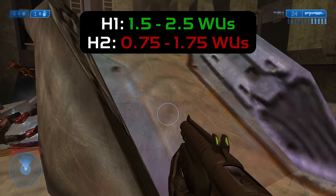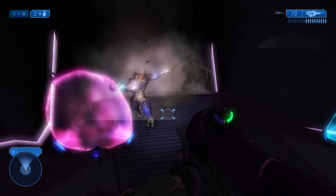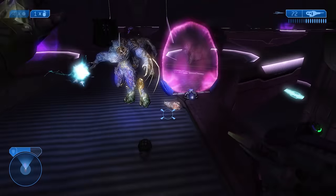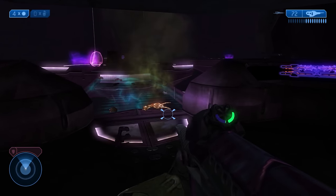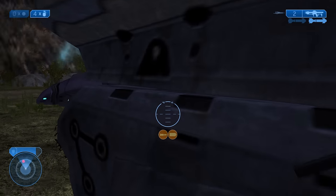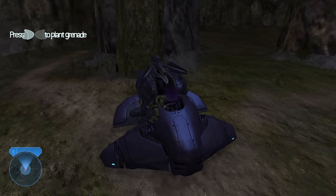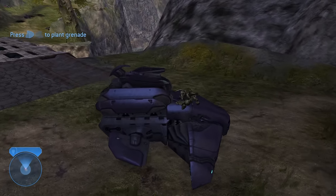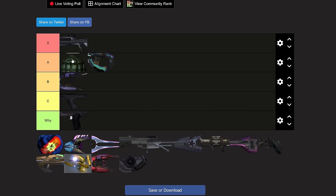It doesn't have the double damage boost into Flood — only being neutrally effective — but frags and any explosives in general are now capable of blowing up combat forms into pieces, preventing infection forms from reviving them. You can also use frag grenades while boarding Wraiths: once the hatch is broken off, you can slam a grenade in there, heavily damaging or outright killing the driver. The frags are solid A-tier — not as destructive as the CE counterparts, but still extremely helpful, especially since they don't take up a weapon slot.